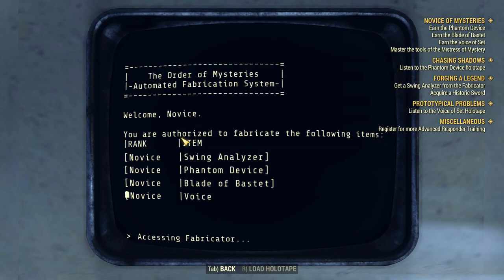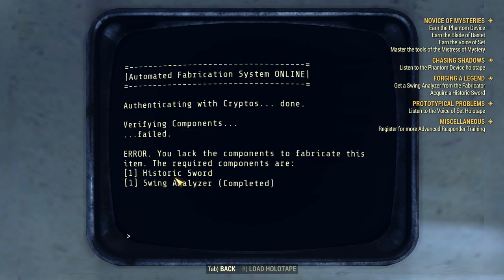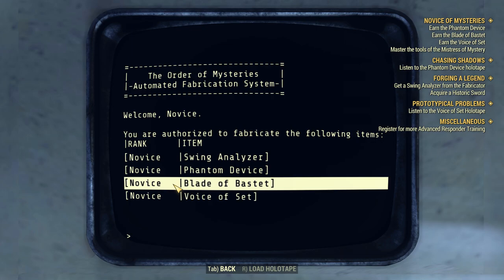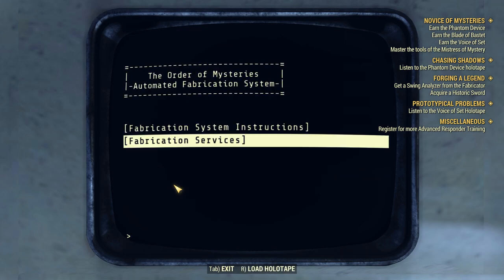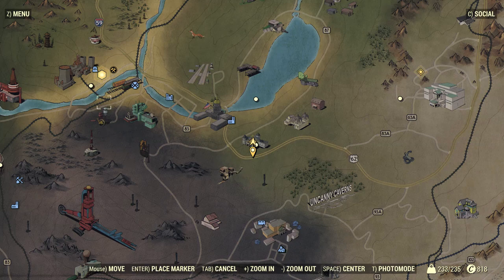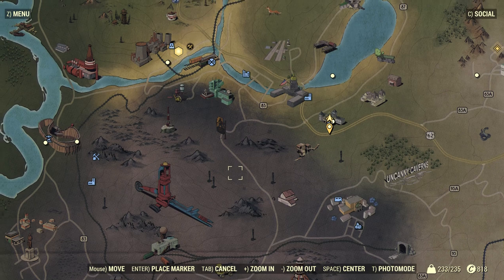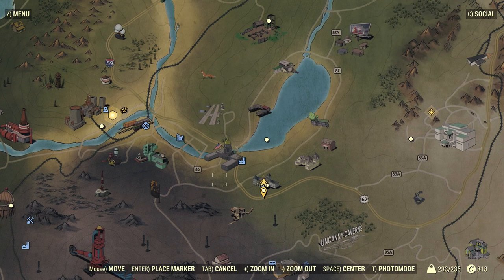At the fabricator, we can look up the different items we're going to need. We'll need a historic sword and a swing analyzer for the blade — the swing analyzer is already provided for us at the fabricator. So now we need to make our way to the blade's location.